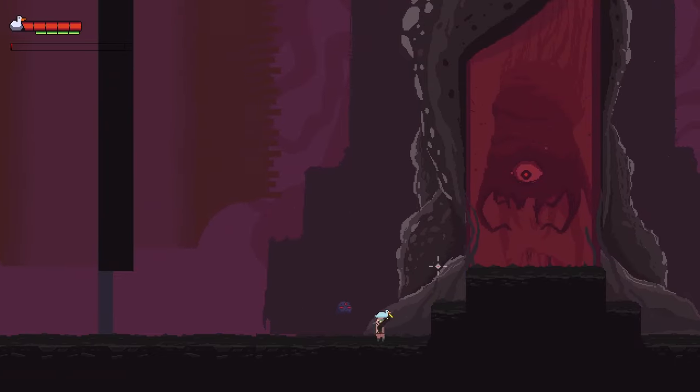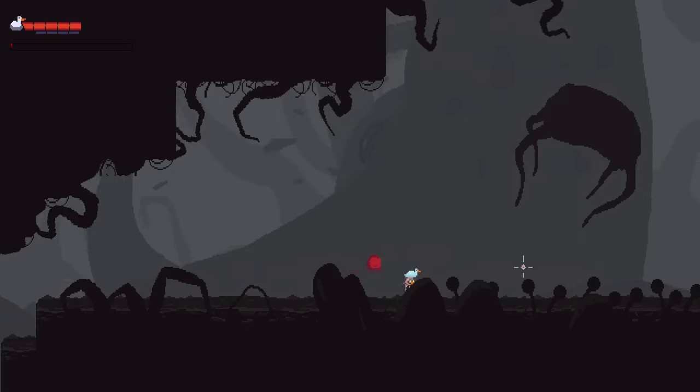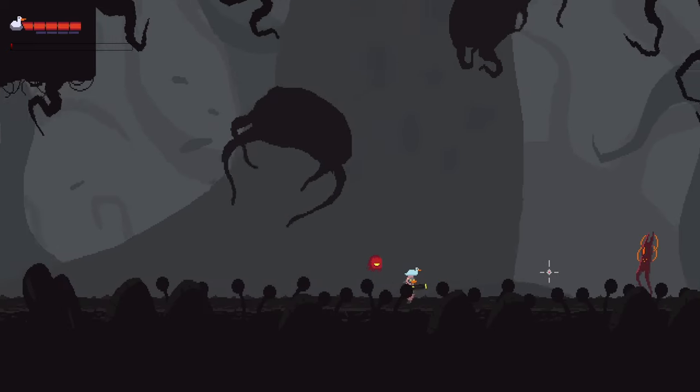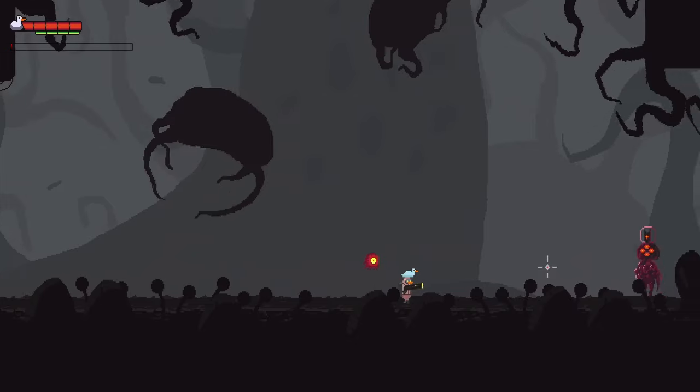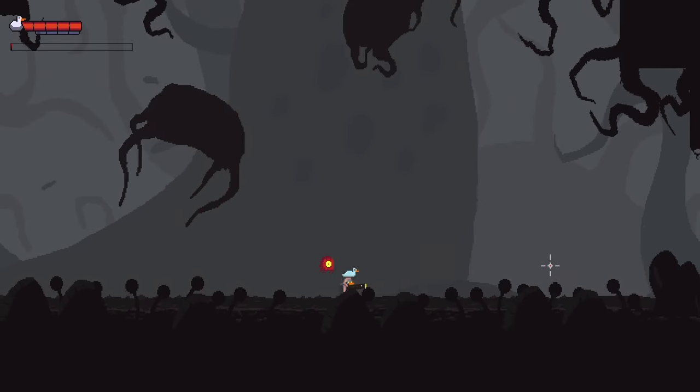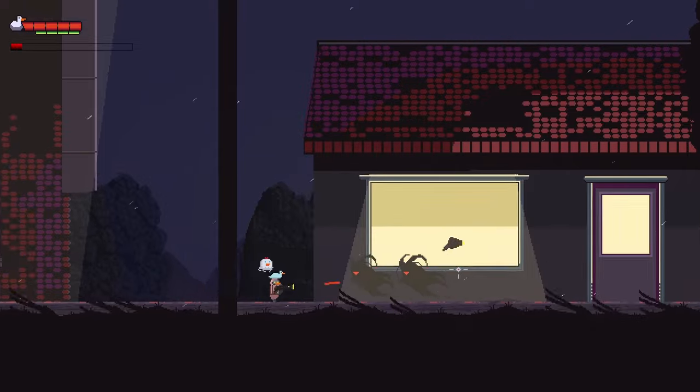So I worked on a gun and set up a basic aim system. I was contemplating on either having full control with the mouse, or making it very simple like Cuphead. I tried both, and after a week playing around, I started to enjoy the feel of having full control with the mouse. It felt more dynamic and opened up the gameplay for more potential.